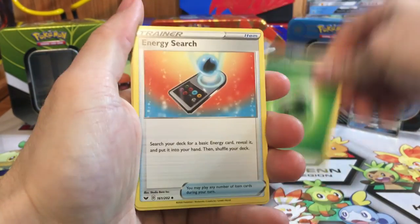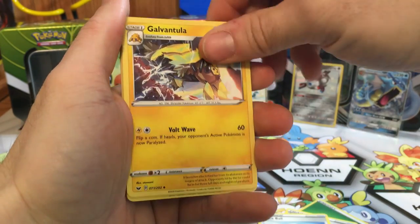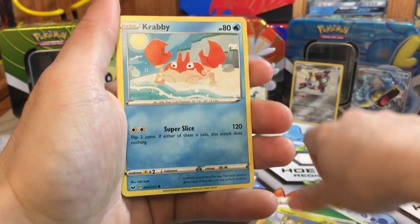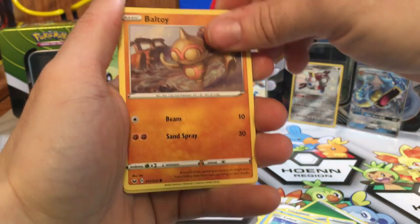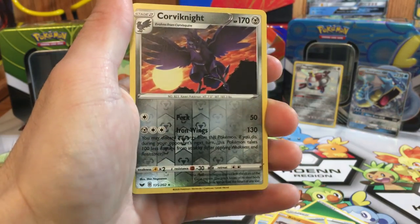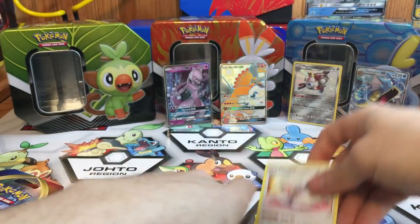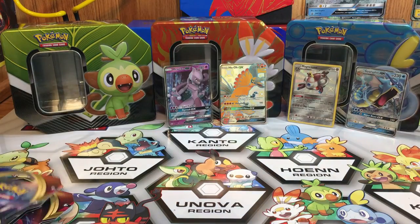First Sword and Shield pack: we got a Leaf Energy, Search Quick Ball, Galvantula, Silicobra, Yamper, a Krabby, Baltoy, a Reverse Corviknight, and for the rare we have a Sencino — regular rare. So nothing crazy out of the first one.